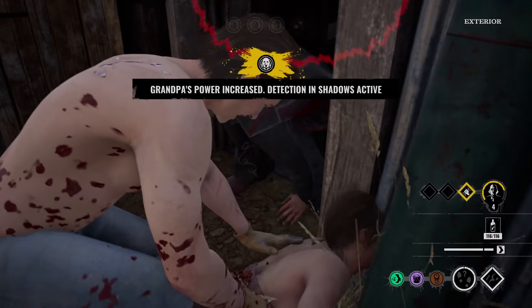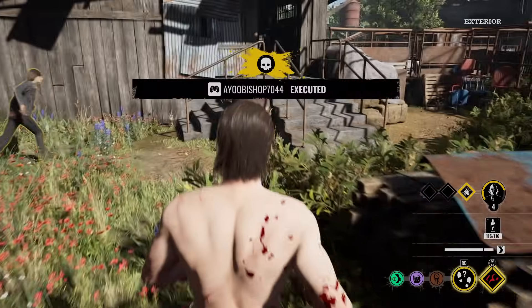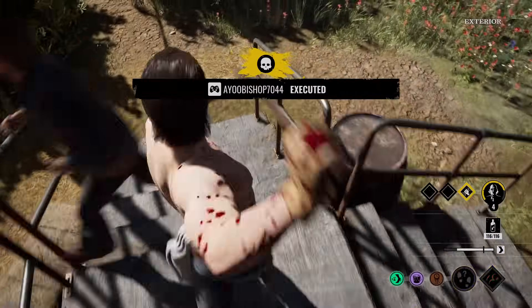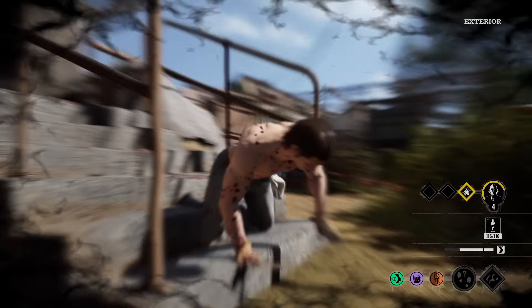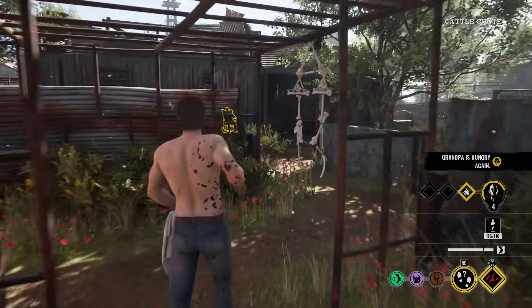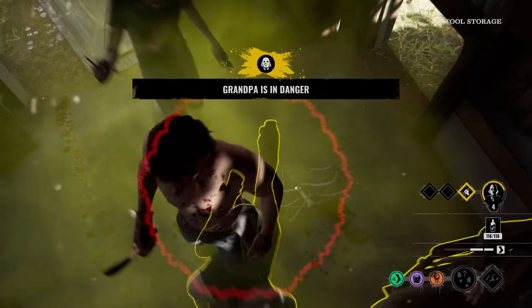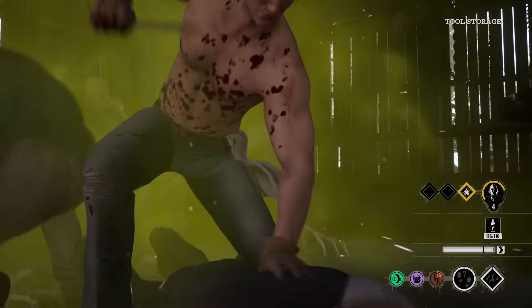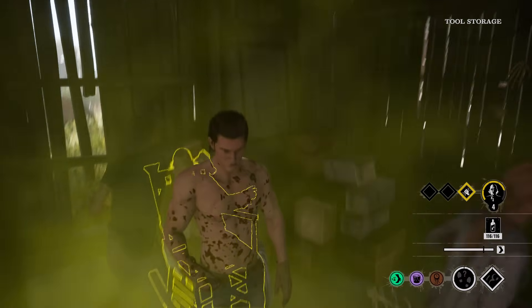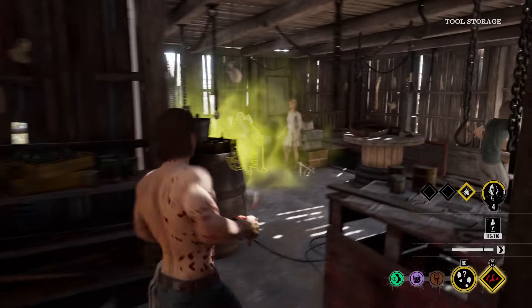Grandpa level four — let's feed him again, he's hungry. Level five incoming. Danny boy, you're dead. We are doing so much damage. Serrated came in clutch — he bled out. Connie's cracking some doors, she has 1,000 points. I should have just fed from the beginning. Two victims left. Level five Grandpa — sniff them out for me.